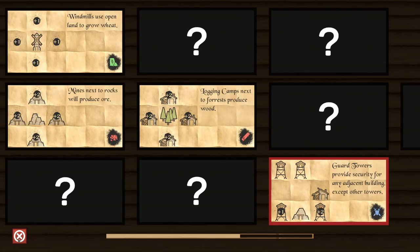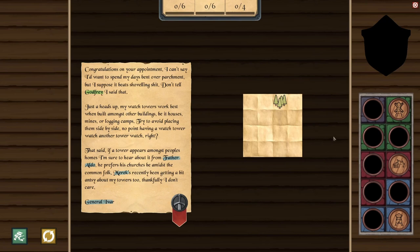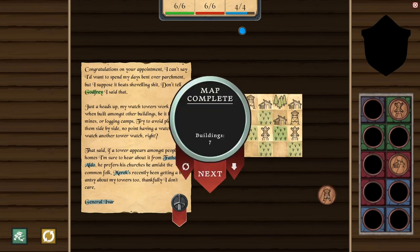Watchtowers are best placed next to other things. This definitely has some similarities — it is again all about positioning and you're basically just trying to gain as much resources as you can. There's a way to puzzle it out because you should only place certain buildings next to other buildings. Windmills are the ones you always want to place last because they need open space. So we're going to want to place a watchtower here, and if I place this here, does it give the watchtower more points? It does — so I'll put this guy here. It does take points away depending on how well you did.